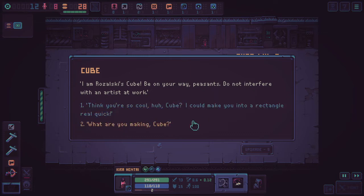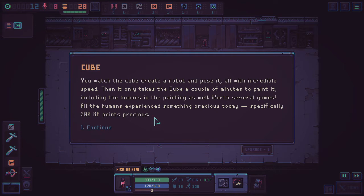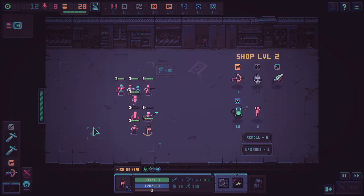I choose to silently watch the artist work. The cube creates a robot and poses it with incredible speed, then paints it in a couple of minutes — including the humans in the painting. 'All the humans experience something precious today — specifically 300 experience points precious.' That actually leveled up my units — I just realized what that buff was: my units are getting upgraded and they're all at level 3 now. I then find a Cart Full of Toxins and a crossbow in the shop, though I already have a crossbow.